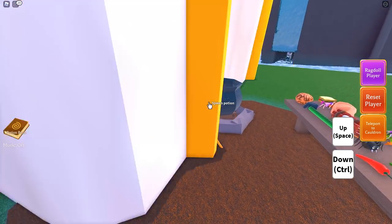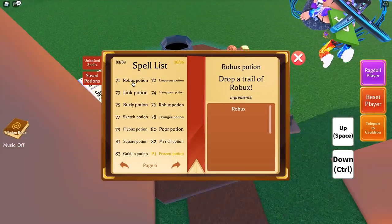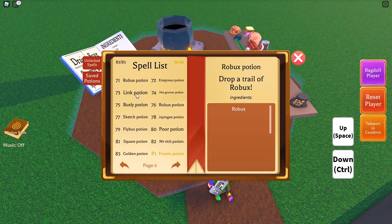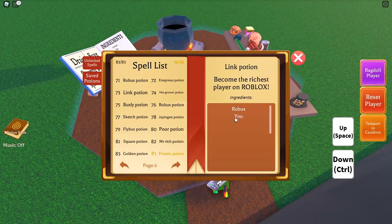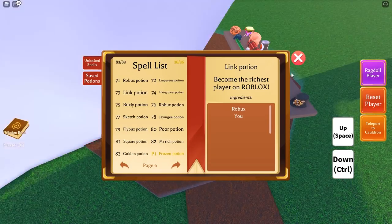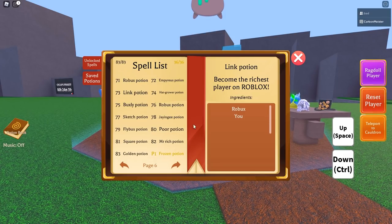Unfortunately, to get every single potion done you will need to do the cyclops fight two times total, because you'll need the cyclops head again for one specific potion — that's potion number 82, the Mr. Rich potion. Once you grab your cyclops eye, make your way to your cauldron, drop it in, and that gives you the Mr. Rich potion. For potion number 71, it's extremely straightforward — just drop the robux in and you're done. Next is the Linkmon potion: grab your robux ingredient plus a shrink potion and you're done.